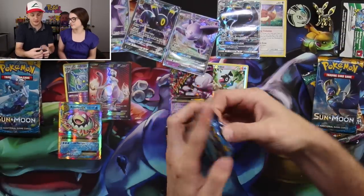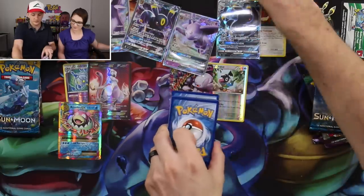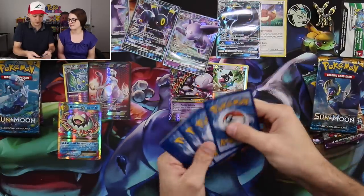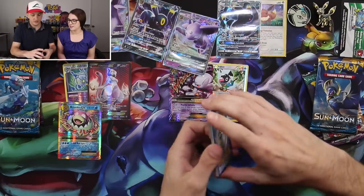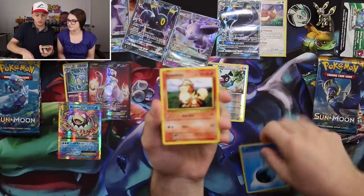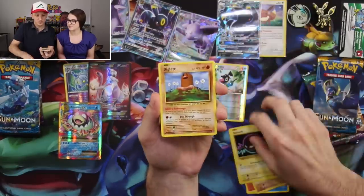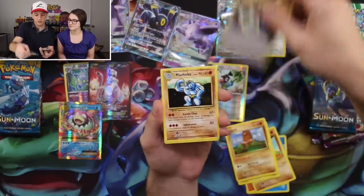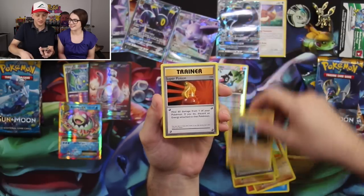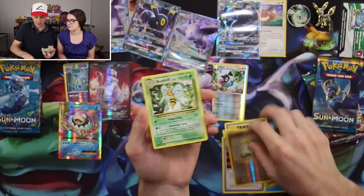On to the second Evolutions pack — the Blastoise pack. This one starts off with Water Energy, Growlithe, Machop, Voltorb, Diglett, Venusaur Spirit Link, Machoke, Super Potion, Santru, and the rare is a Beedrill.